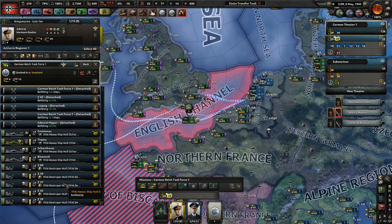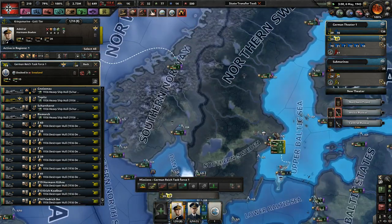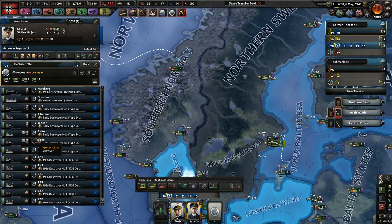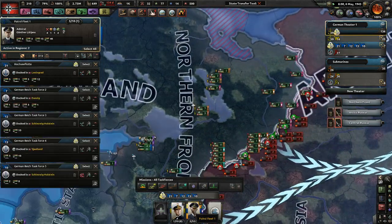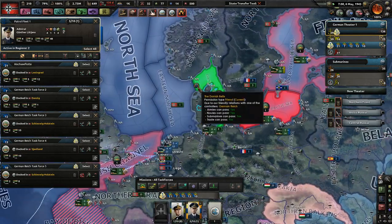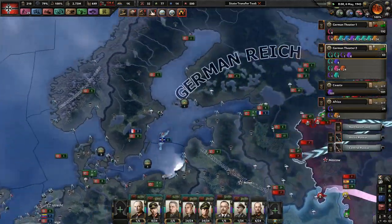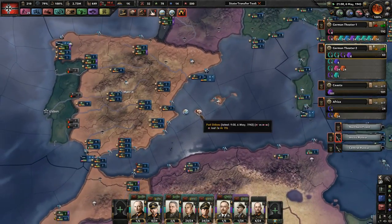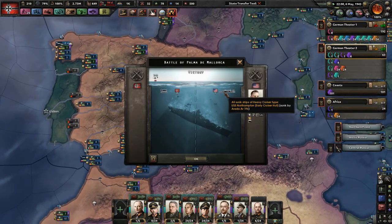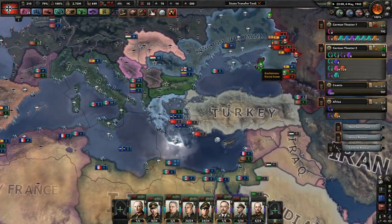This is our main battle fleet that's doing nothing and refitting, and then our regular battle fleet doing nothing as well. I'll tell all of you guys to stop what you're doing and go ahead and train as well, because I'm going to need a lot of naval XP. We sunk an early cruiser — very good.